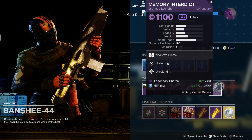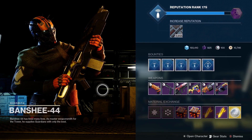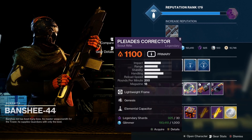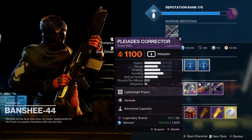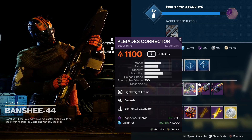That is it for the weapons this week. Pretty disappointing haul — nothing really jumps out at me. Although, I would probably recommend picking up the Pleiades Corrector as scout rifles are getting a buff next season, even though the roll isn't too great.